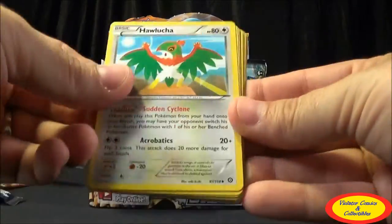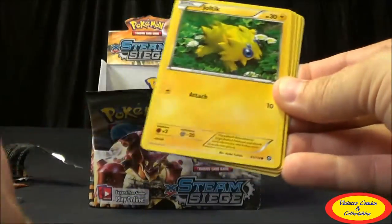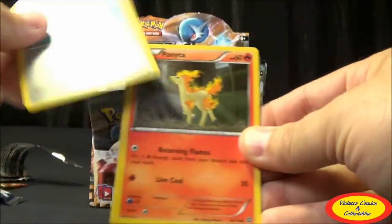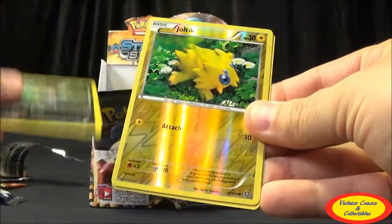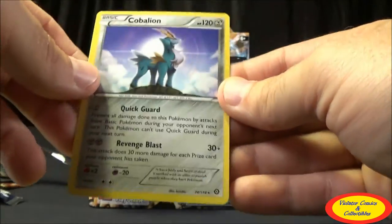Fifteenth pack: Hawlucha, Duat, Steelix Spirit Link, Mantine, Joltik, Klink, Ponita, Ponyard, Joltik Reverse Common, and a Klinklang Regular Rare — a nice Steel Pokemon.